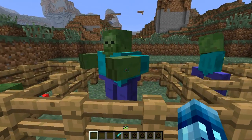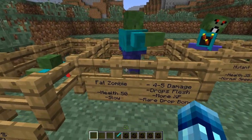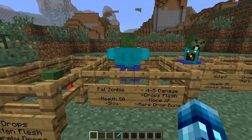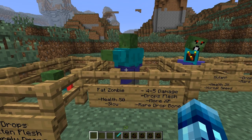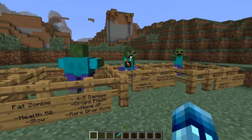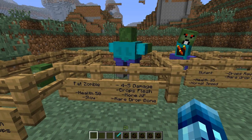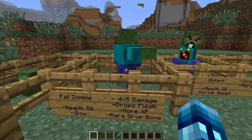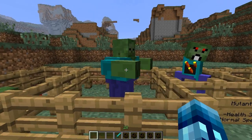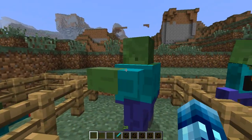Next up we got the fat zombie. The fat zombie has 50 health and he's pretty slow — he's fat, so he's slow. He does four to five damage. I don't know how much damage the other ones do; they weren't listed on the forums, but this one was. He drops flesh and he has way more XP — he gives you like two to three levels of XP every time you kill him, so that's pretty useful. He also rarely drops bones. That's the fat zombie.